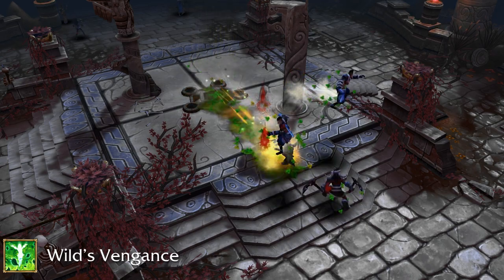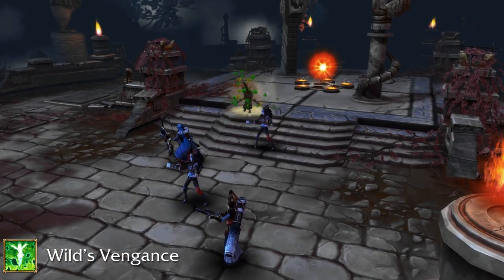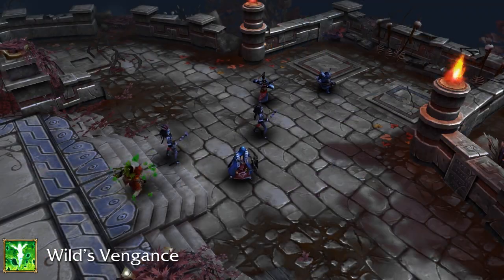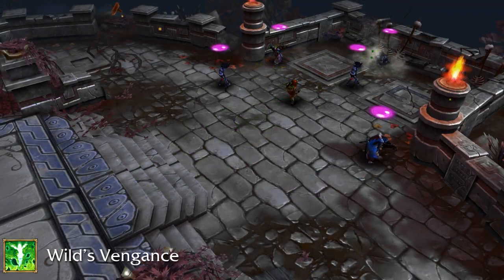Dryad's ultimate ability is called The Wild's Vengeance. After channeling for a split second, she will fly in your desired direction, knocking all enemies away from her and incapacitating them as they land while dealing a large amount of damage.